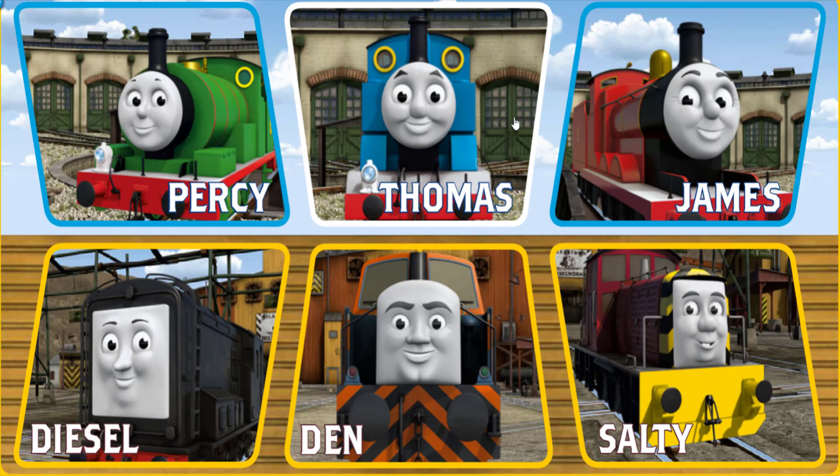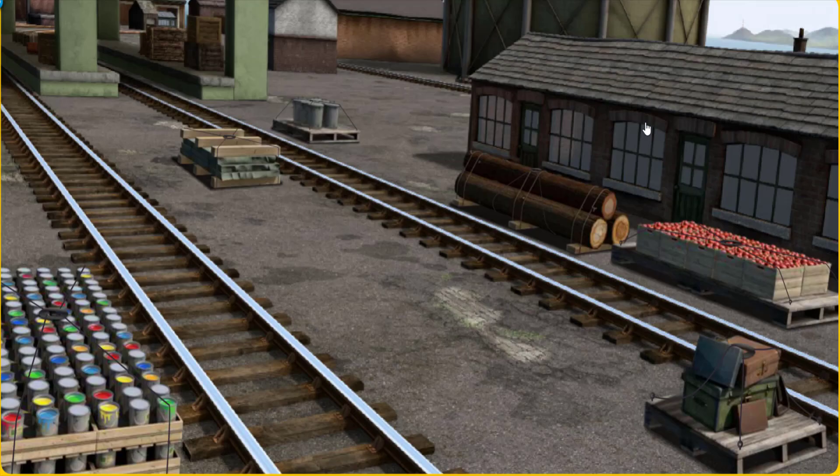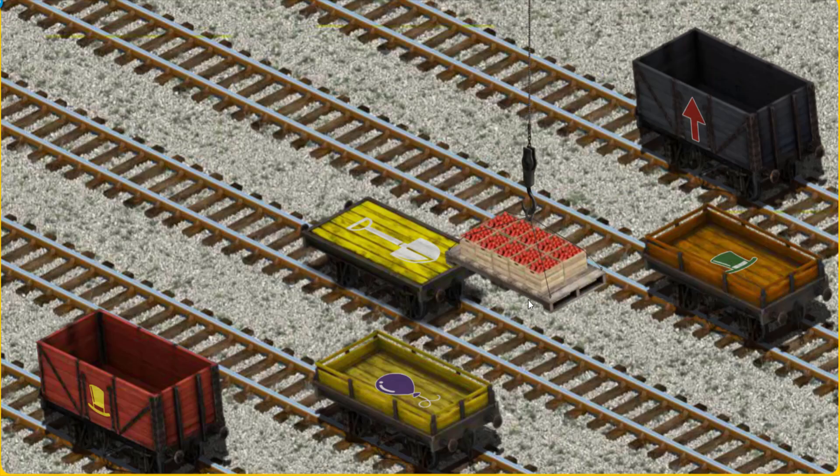It's a busy day at Brendam Docks. Thomas and his friends have many deliveries to make. James must deliver the crates of apples to the fair. Help Cranky find the crates of apples. Pick another one — help Cranky find the crates of apples. Hold on, we're looking for something else. Show Cranky where the crates of apples are — you found them! Let's lift and load. Now the cargo must be loaded. Help Cranky find the orange flatbed with the picture of a green top hat.